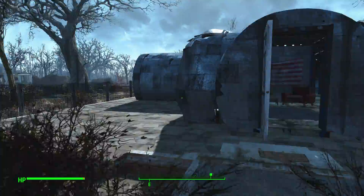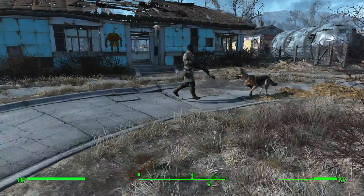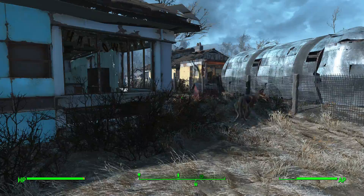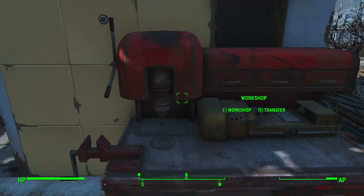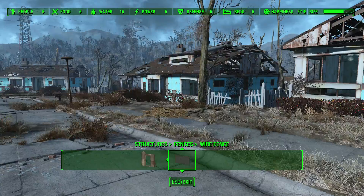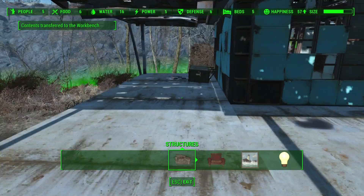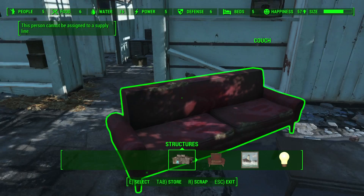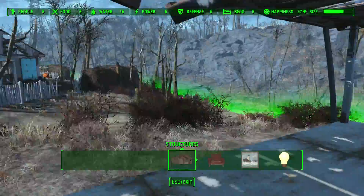Before we can set up anything, we're going to need building materials. I already have a house built and a clear plot ready for another house. When you first get to Sanctuary, those plots are houses that have been completely destroyed — you can just scavenge them for scrap. Scavenging is the main way you're going to get all your materials to build. You can either go to the workshop and hit E, or alternatively hold down V to bring up your workshop menu. Within the settlement boundaries, walk up to anything you want, hit R, and you will scavenge it — getting wood and cloth from a couch, wood from a coffee table, cloth from a rug.